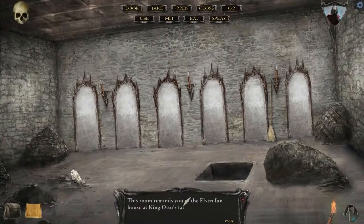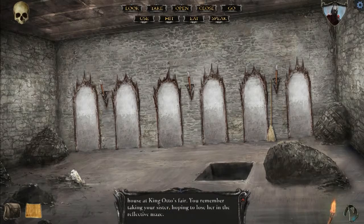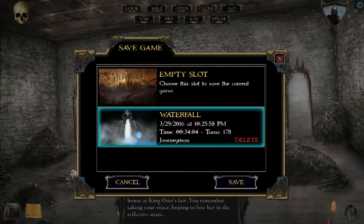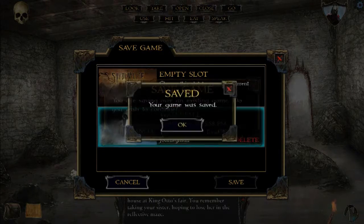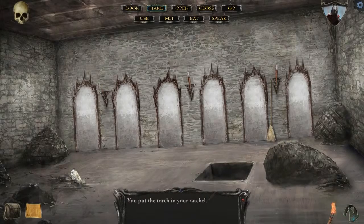Ooh, this room. I remember this room. Let's go ahead and take these torches. This room reminds you of the Elven Fun House at King Otto's Fair. You remember taking your sister, hoping to lose her in the reflective maze. Now I'm going to save here, but some of my favorite ways to die are in this room — at least assuming that the deaths are the same between this version and the version I played as a kid, and then again as a teenager.